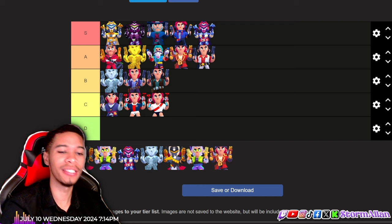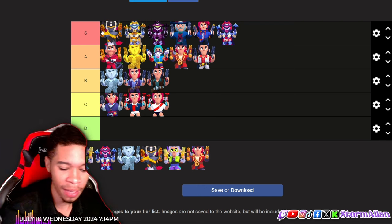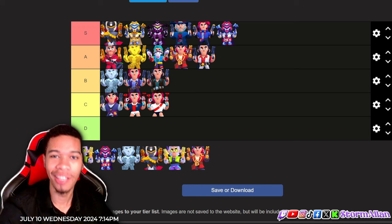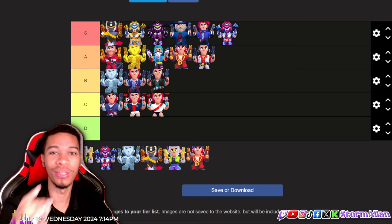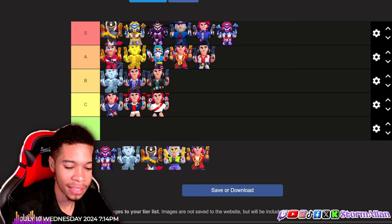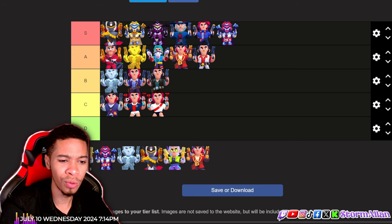We've got a lot of S tier skins for Colt, but this is my favorite Colt skin of all time, guys — it's the Supercell Make winner, the Dark Angel Colt. It's the best Colt skin hands down, one of the best skins in the whole game. These are the type of skins we need to be getting pushed out in the Supercell Make.